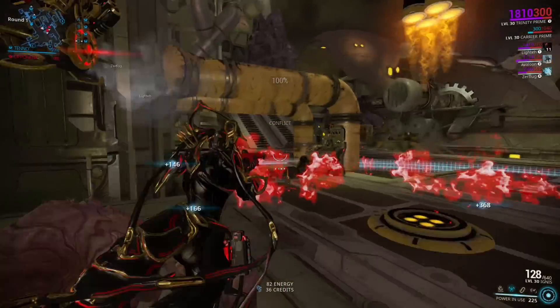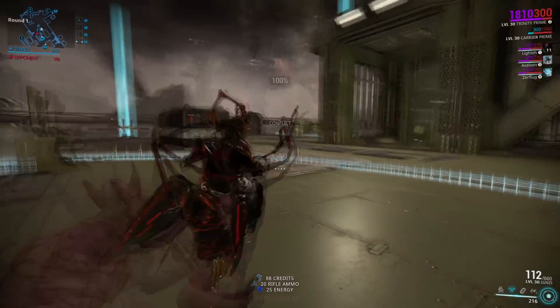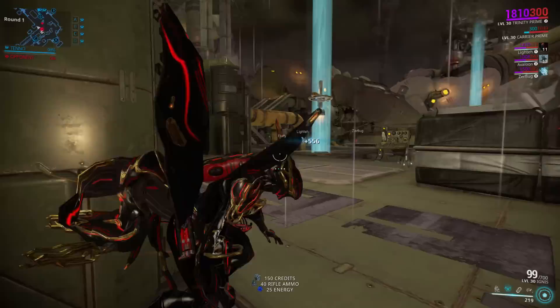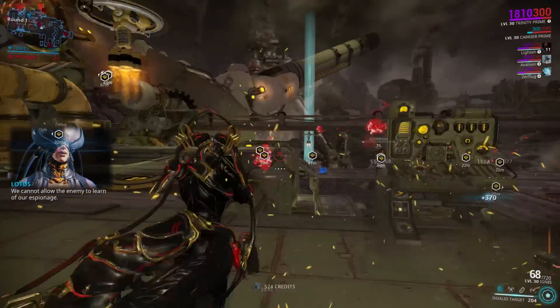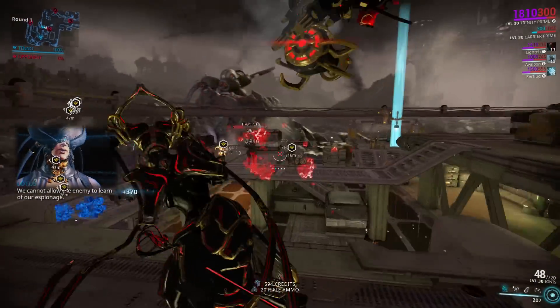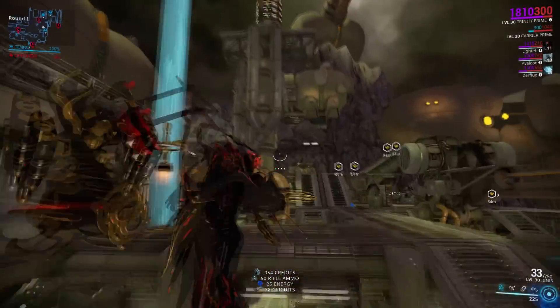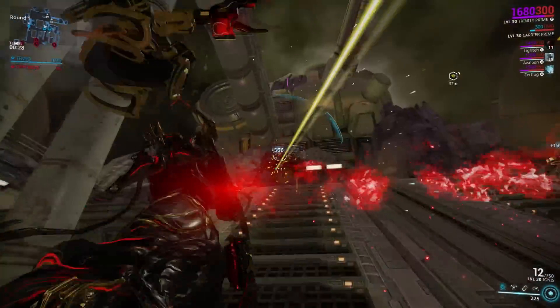There is one thing I'd recommend with this build: bring a spray-type weapon like Ignis or Amprex so you don't need to focus on shooting things. You can just hold down the left mouse button and keep an eye out for your party's health, shields, and energy. If you bring something like Vectis Prime, you'll be either shooting things or watching your party — it's better to have a spray weapon so you can do both at the same time.